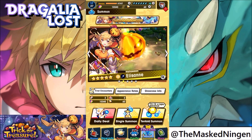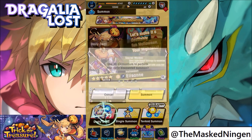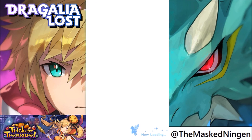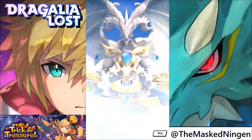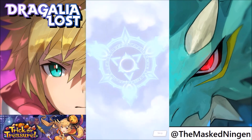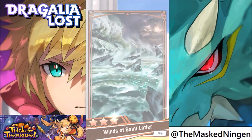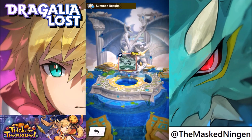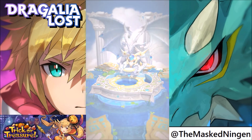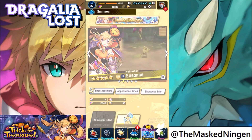The Elisan is the new featured 5 star. They are just like the Lily banner — it only shows the one featured character. So we'll start off doing our daily discount single. I've got a couple of single summon tickets as well as 2 multi summon tickets. So we're going to start off with a Wyrmprint. Oh, that is a new one — Recovery potency plus 3%. Well, I don't know which one my healer has at the moment, but that might be good.